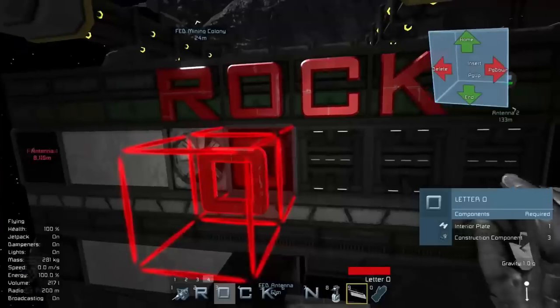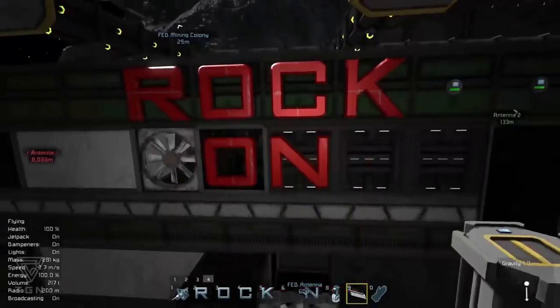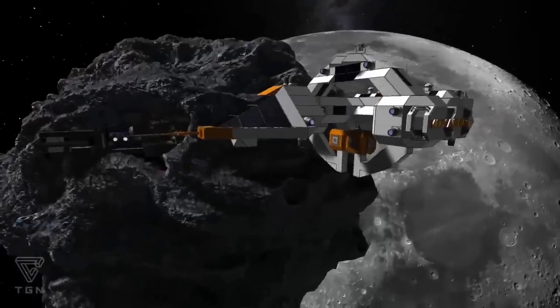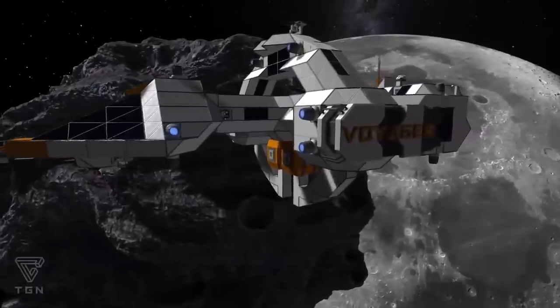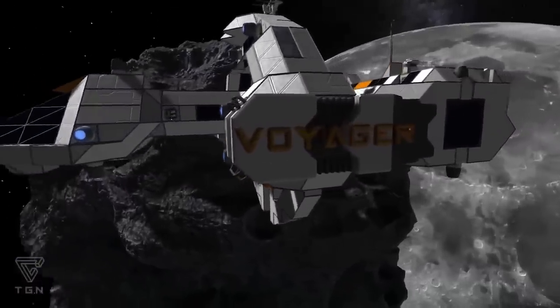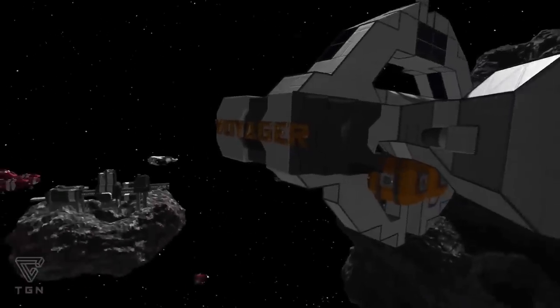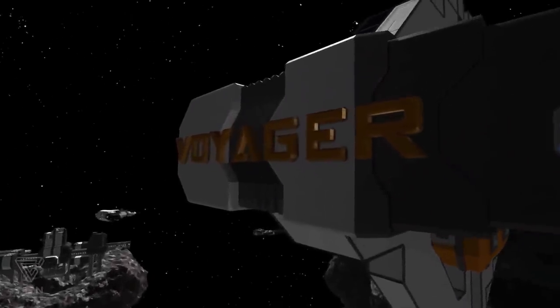Number nine: the letters mod. When I build a ship, I always want that Star Trek style printing of her name across the bow. It's something that was almost impossible to pull off in the early days of Space Engineers. But with this simple mod, you can put your stamp on anything in the world. Bam — Voyager. One of the ugliest exploration ships I've ever built, but at least you know her name.